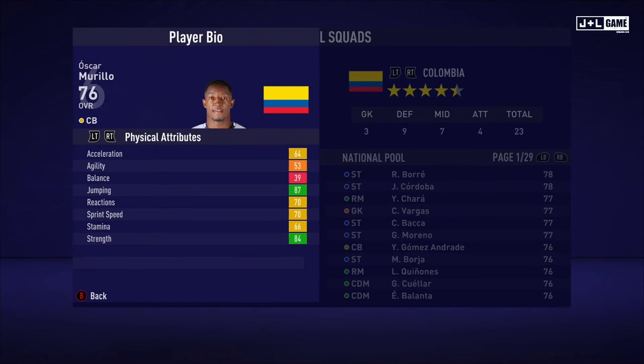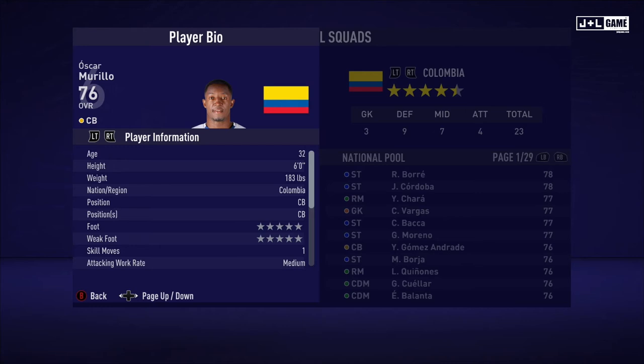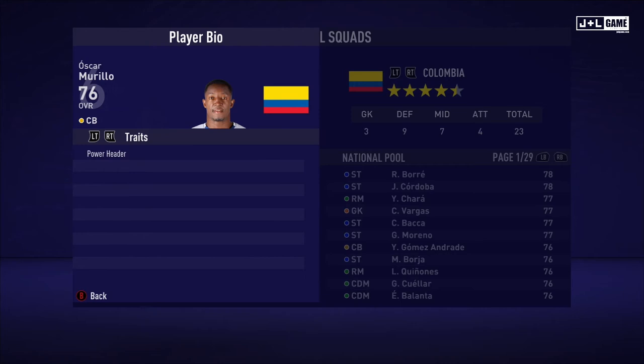And here we have Oscar Murillo. His physical attributes are mostly yellow, not too bad but could be better. Mental attributes are looking better — got some green and red with some yellow in there. And his skill attributes have got a lot of red, so this could definitely be better. Here is his player information and his traits — one trait being available to Oscar.